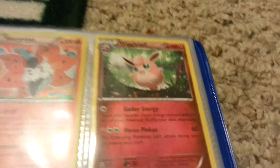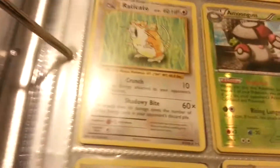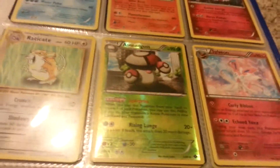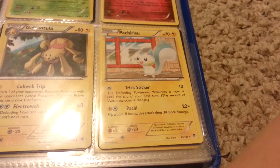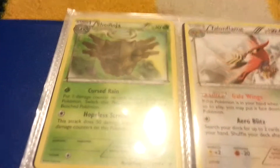I have Wigglytuff, Eradicate, Amoonguss reverse holo rare, Sylveon, Kricketune, Galvantula, Pachirisu — not Pachirisa — then I have a Shedinja.